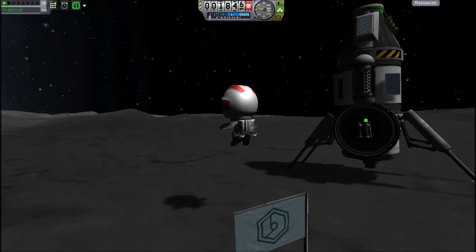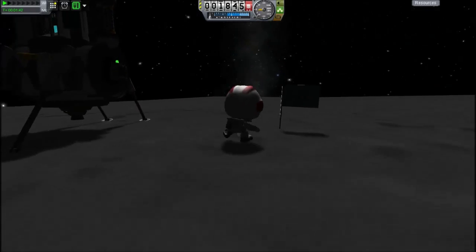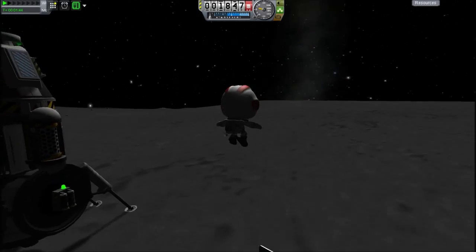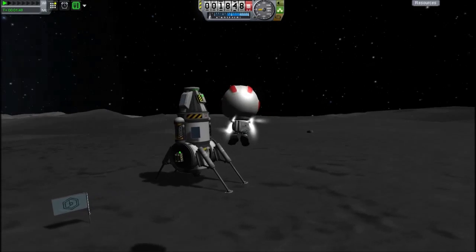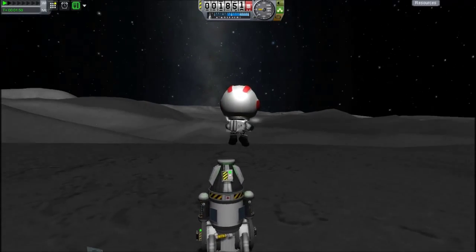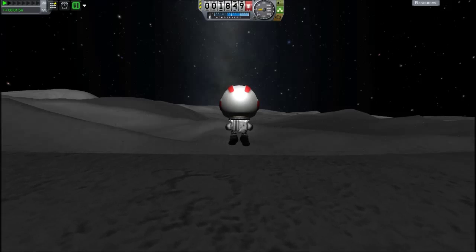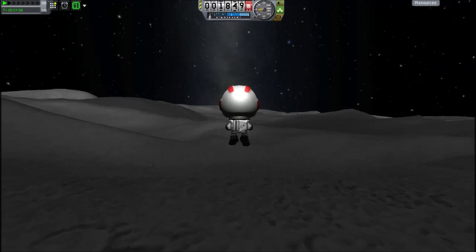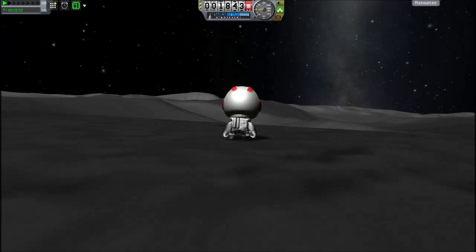I believe the next crewed moon lander in development is called the Morpheus lander, and it uses green fuels or methane fuels. I feel like taking a look at this canyon — it looks very canyonous. We'll land and just stroll up to it, I guess.